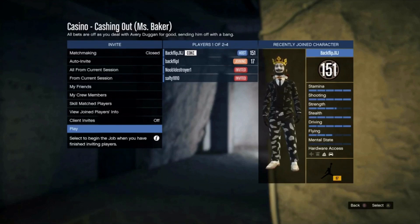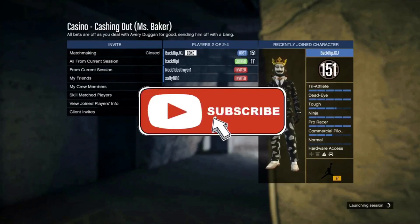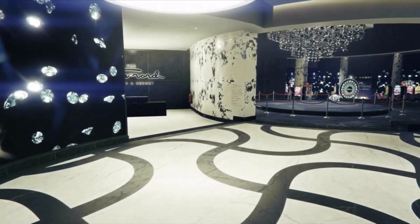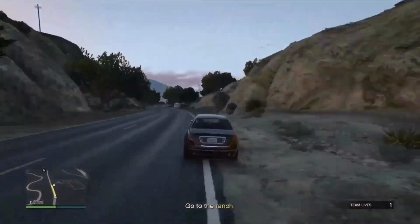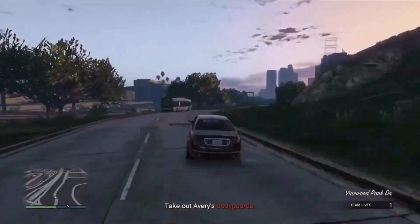Once my friend loads in, I'll speed this up in editing so you'll see it jump to the part where you actually need to see the duplication glitch. When you're in the game, get into the vehicle — there should be a vehicle beside you. Both hop into that car and go over to the yellow waypoint. When you are at the yellow waypoint you don't need to get out of the vehicle; just turn back around and head over to your 10-car garage where you'll be duplicating your vehicle.